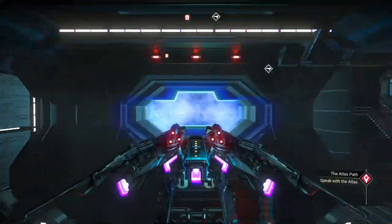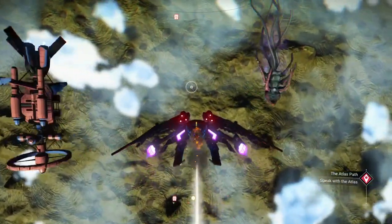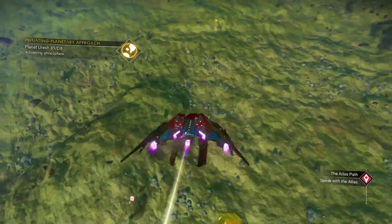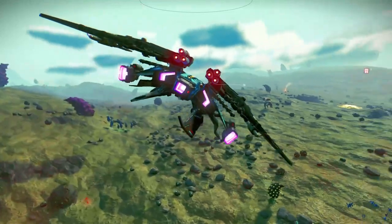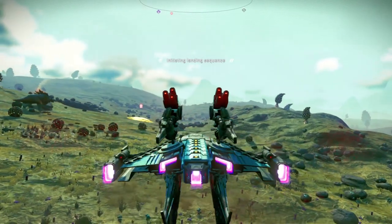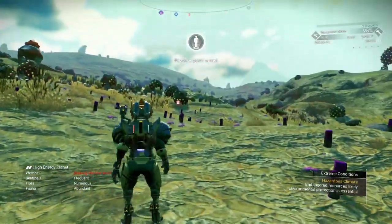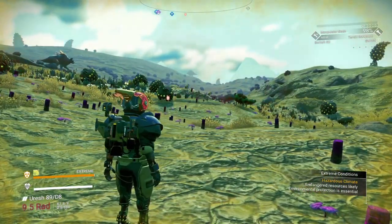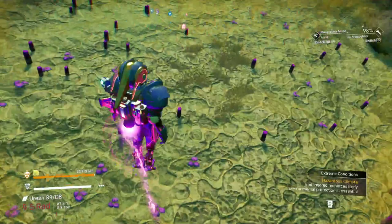We're going to head down to a planet real quick. When you first start the game you have your basic shield, and no matter what planet you land on — some planets are worse than others. This one down here is a radioactive planet. My freighter was upside down — it's a little glitch that happens sometimes, don't worry about it. I do have radiation protection on my person, so if you look at the bottom left, there it is: extreme radiation, and I have a radiation shield.